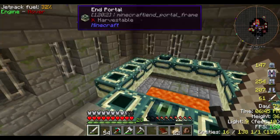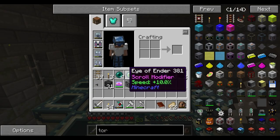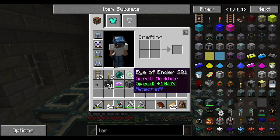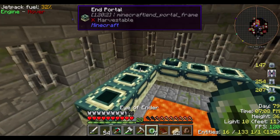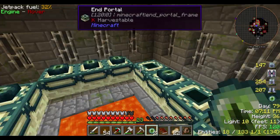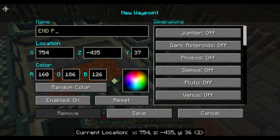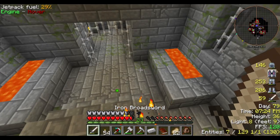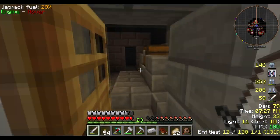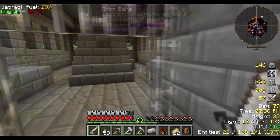Okay, so we have 1, 2, 3 already placed. We need 1, 2, 3, 4, 5, 6, 7, 8, 9. Even if I did keep that eye of ender, I would still be off by one — now I'm off by two. I need to fill in these two and then we're done. This is the actual end portal! You almost knocked me into the lava, you jerk. I'm actually getting some nice stuff from the chests — some good stuff.